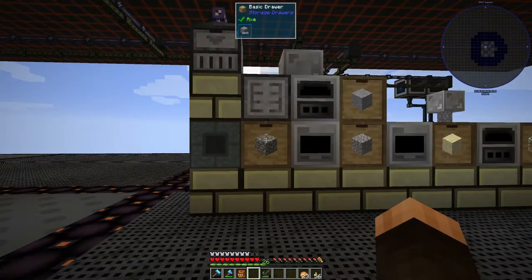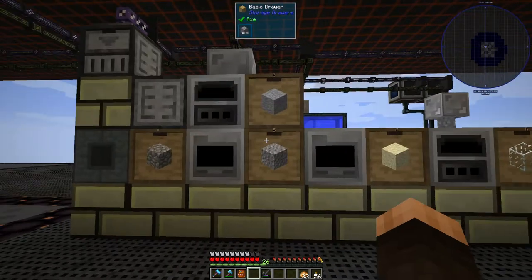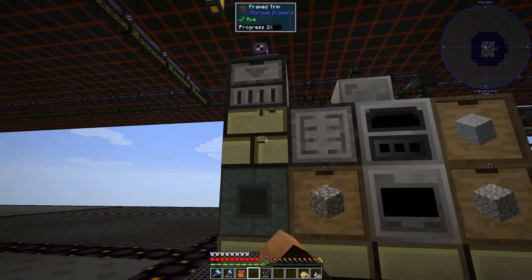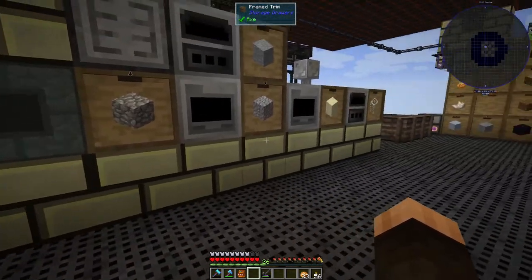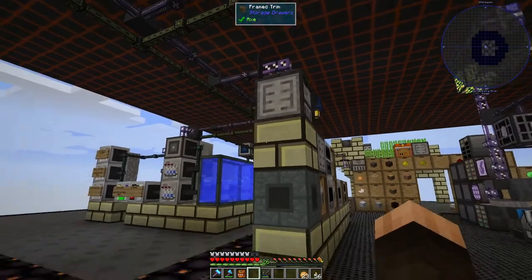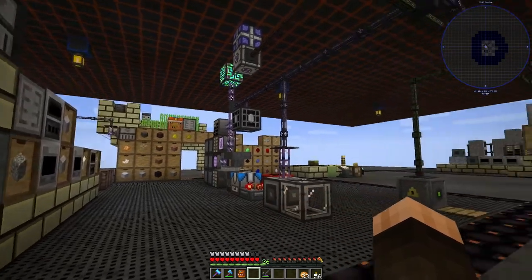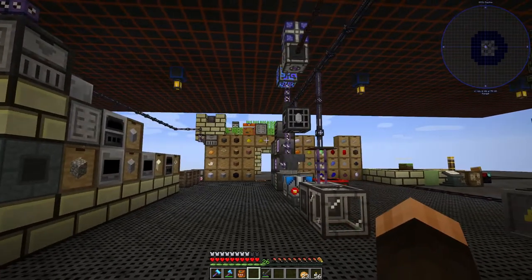This is a simple little gravel sandstone gas generator, obviously hooked up with a storage drawer. Each one of these items is actually a framed trim, so all of these drawers are actually connected to this drawer which has a storage bus — so my AE2 system can see all these items, which is very cool. This array I'm going to tear down at some point because it's kind of obsolete.